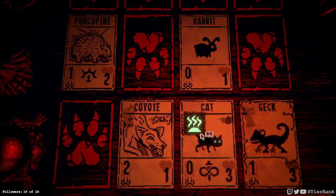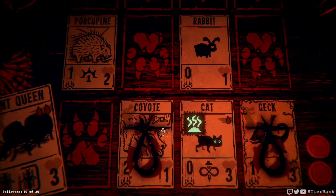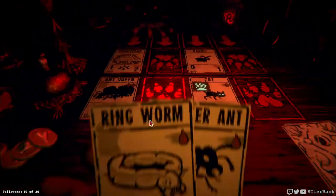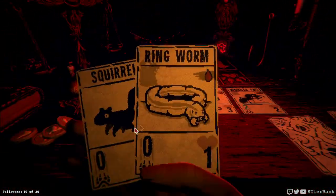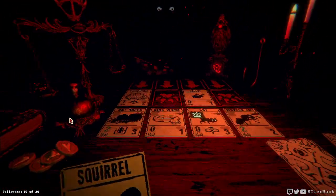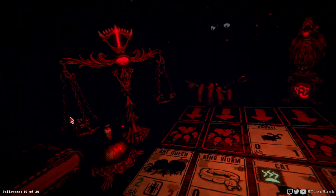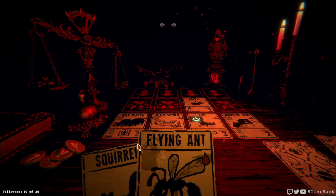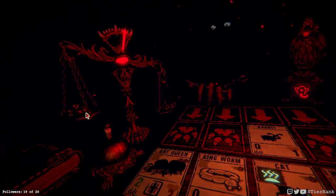So we could get the ant queen to go against the porcupine, and that would allow us to create our worker ant. And we could also put down a ringworm. The cat's definitely been sacrificed I think nine times now - so it must be nine times in one round for it to be able to become undead, I'm thinking.